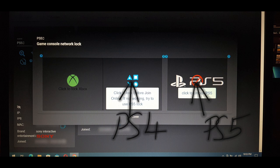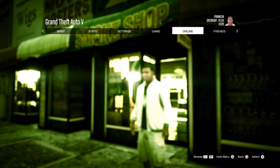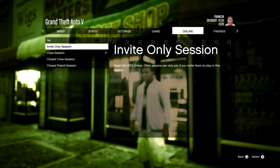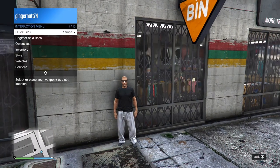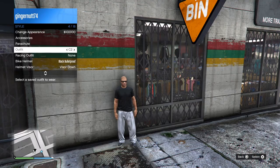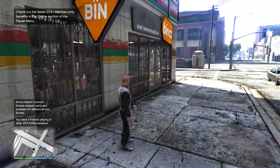Depending on what type of console you have, this is what you use for the block your console part. On console 2, go into an invite-only session. Here, put on your C2 which is the Rookie suit, and wait for the game save to stop.